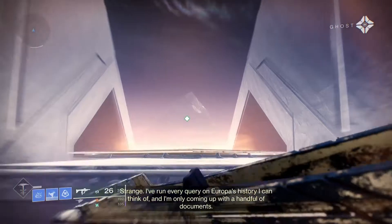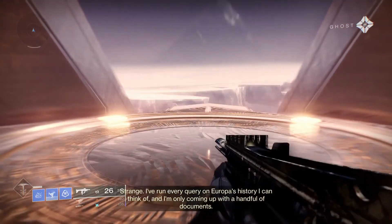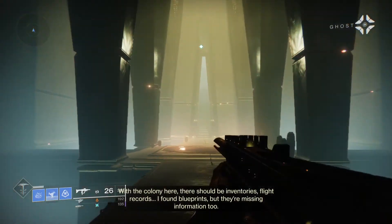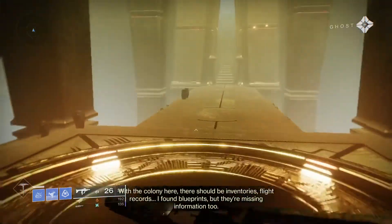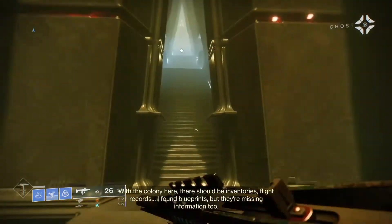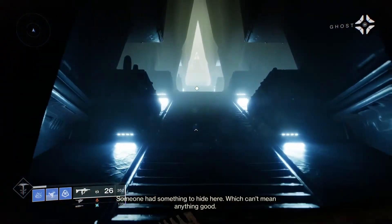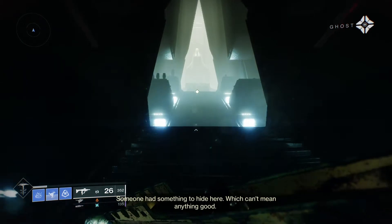I've run every query on Europa's history I can think of, and I'm only coming up with a handful of documents. With the colony here, there should be inventories, flight records. I found blueprints, but they're missing information too. Someone had something to hide here, which can't mean anything good.